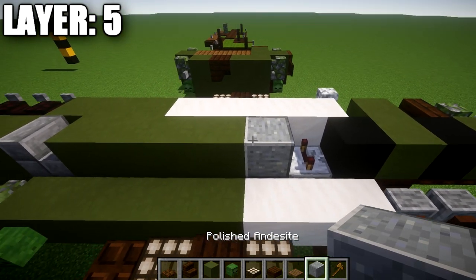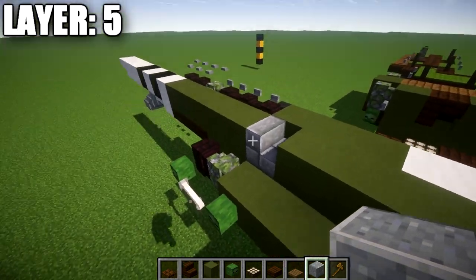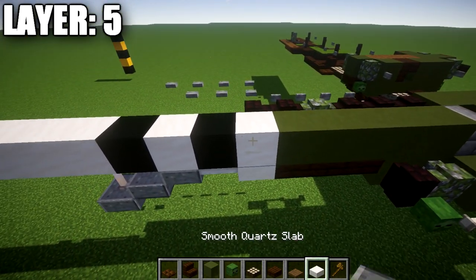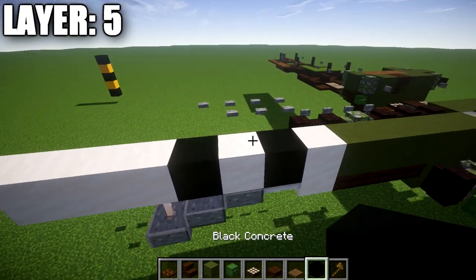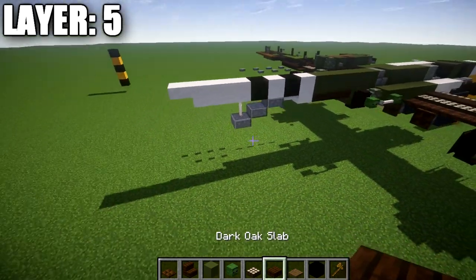Continue with a polished andesite block, four green terracotta blocks, a stone brick stair with the back facing toward the rear, five green terracotta blocks coming off that stair, a smooth quartz block, a black concrete block, a smooth quartz block, black concrete, and three smooth quartz blocks with a quartz top slab on the end.